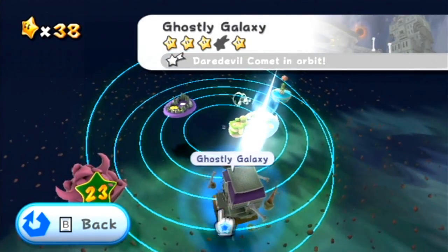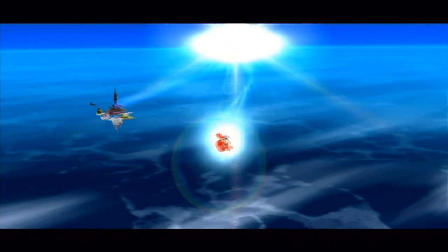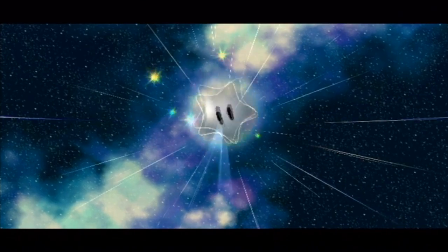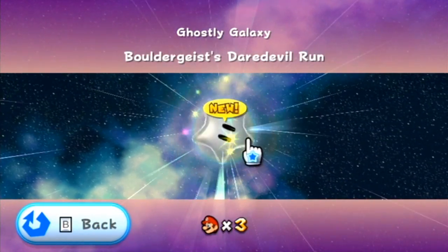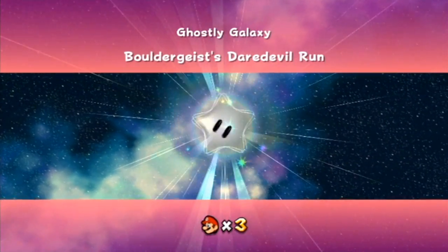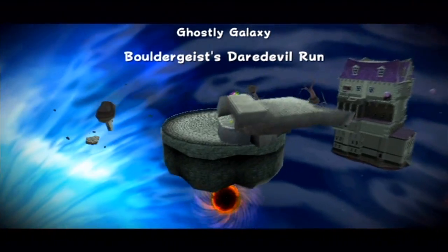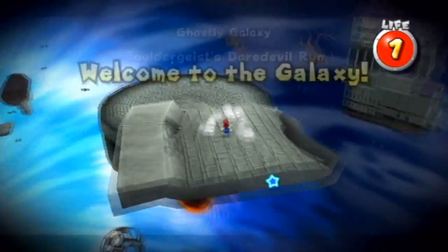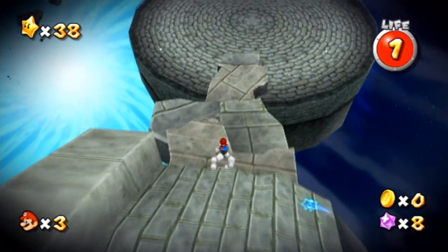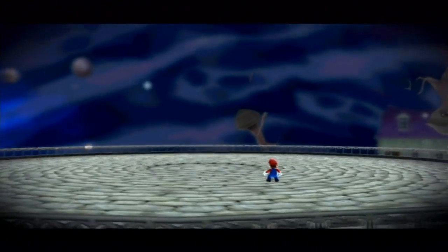Oh snap — a comet has appeared and it seems to be the daredevil comet. Let's make our way back there and see if we'll be able to do it. I don't remember what the daredevil comet is, but we're going to give it a shot. Good timing for it to appear during this episode. Boulder Guy's Daredevil Run — you guys warned me about this and told me it's going to be quite difficult. I'm just going to say not looking forward to it at all because I know it's going to be very freaking hard.